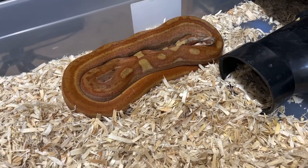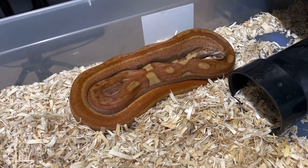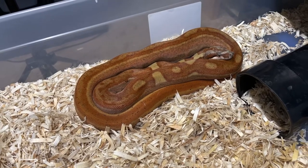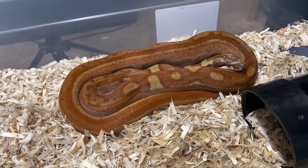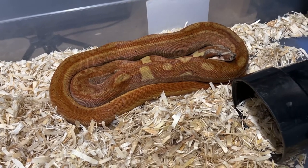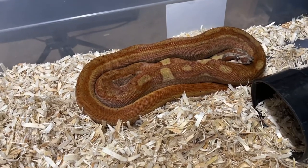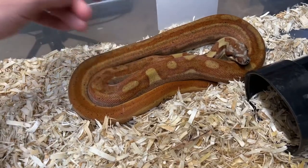This guy's looking pretty good this morning, so I figured I'd show him. This is a pastel dream monster tail hypo jungle motley, 66% para het, 50% het anery type 1 from Boa Addicts. If you guys haven't checked out Boa Addicts, check out his Morph Market — he's got tons of cool stuff available right now. Tons of stuff I want to get right now. Huge shout out to Thomas again — this guy is fantastic, doing extremely well.